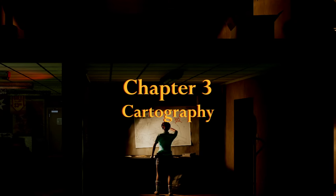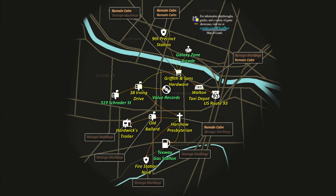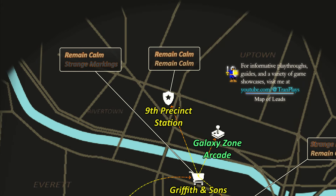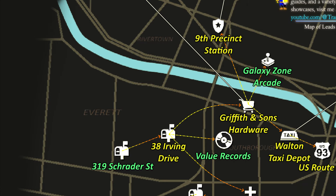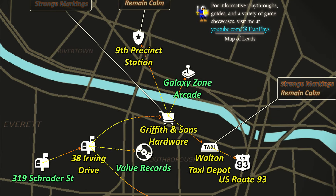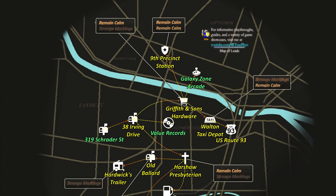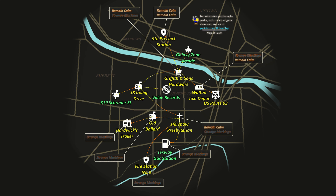Chapter 3: Cartography — I'll include a link in the description below. Vantage points are the key to accessing new areas. You can't just waltz into a location — first you have to spot it from a vantage point, then you need a shelter that can reach that area. For example, to get to the 9th Precinct Station, from your scouting location at 38 Irving Drive you'll first need to locate Griffith & Sons Hardware, which then leads you to a vantage point for the police station. The game already does a great job of showing how far you can go from any shelter.